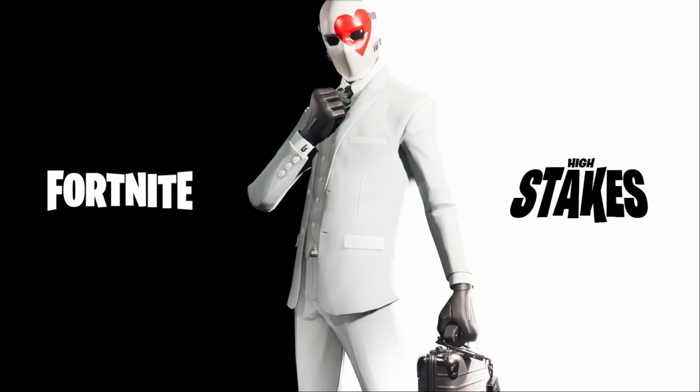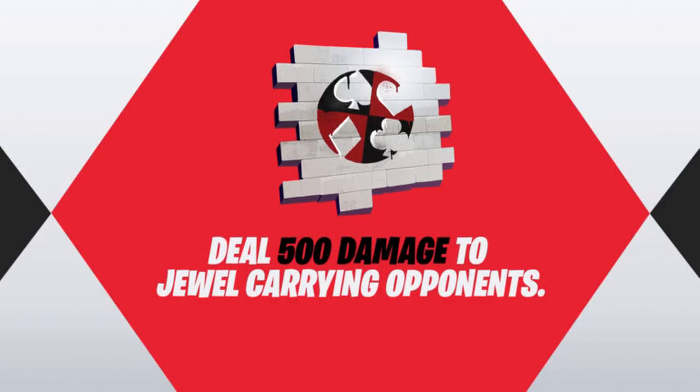There are also three vans in the game, kind of like the battle bus — they are flying. I'm not sure what they have to do with the mode, but we'll find out when it comes out. Also, deal 500 damage to jewel-carrying opponents and you'll unlock a spray paint with the four card logos.